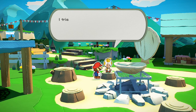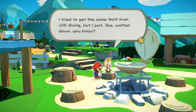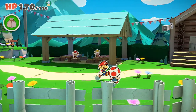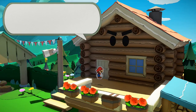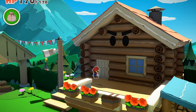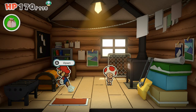I don't know why campfires are so appealing to me — maybe because they're kind of dangerous and wild? I tried to get that same throw from cliff diving, but I just kind of wafted down, you know. Now that we've rescued that toad, this house is finally open. My resident toad is back, but there seems to be a change in the resident dress code. Nice pose. First off, treasure chest.